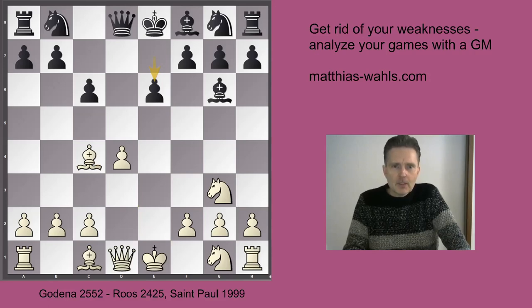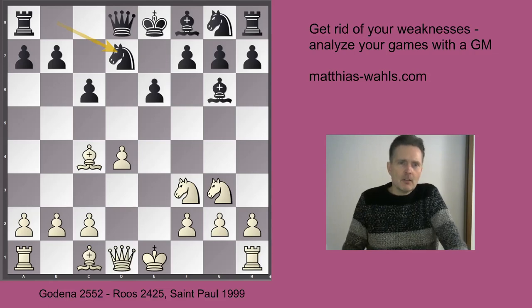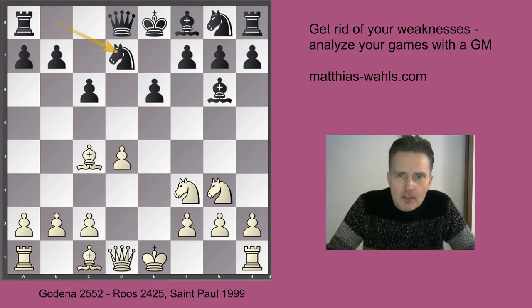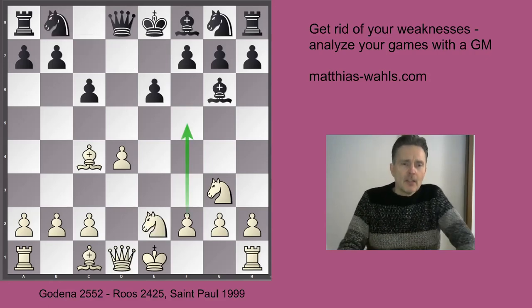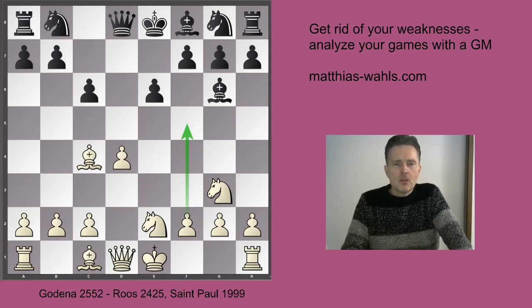e6 and now Godena played knight e2. If knight f3, knight d7, there is nothing White can hope for here in this position. Black has no weakness and there is no way to break Black's fortress, so this is a dead equal position. Godena played knight g-e2, intending to push the f-pawn down the board to f5.